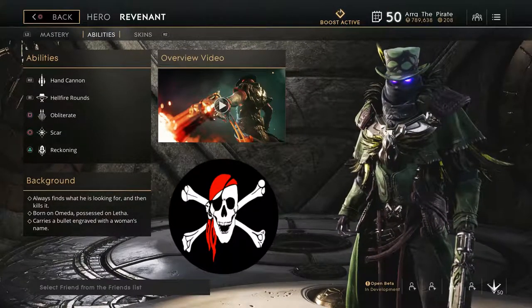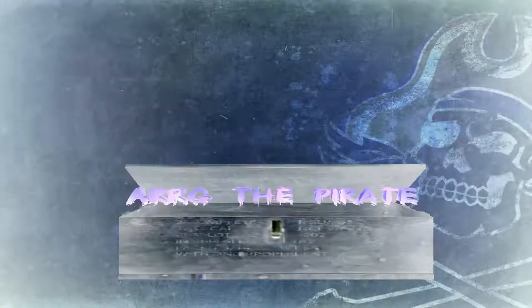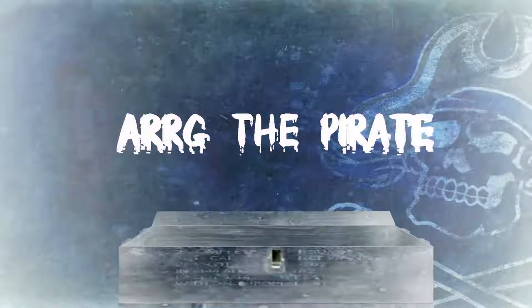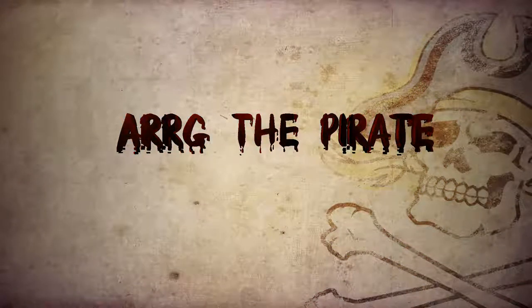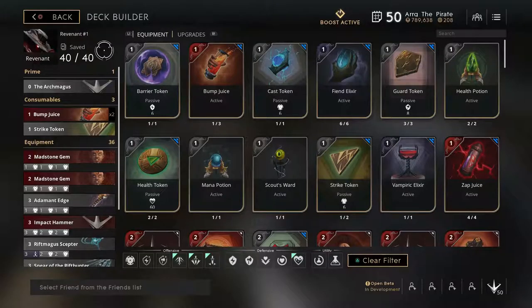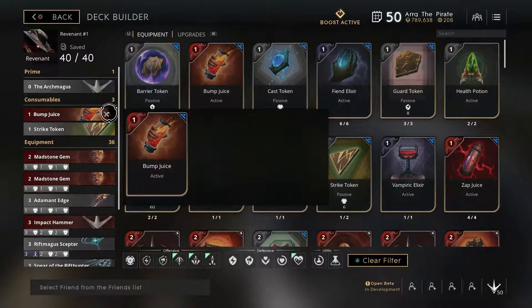What's up everybody, Arg the Pirate here, and today I want to talk about Revit. Because Revenant is an ability carry, you can build him either with crit chance or with ability pin — either way is good. I prefer crit chance so you can still keep that lifesteal while doing maximum damage with your basic. Now pick up the Arch Magnus and we'll get right into this deck.